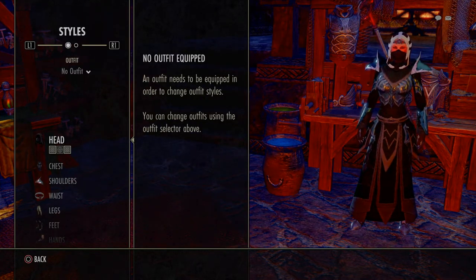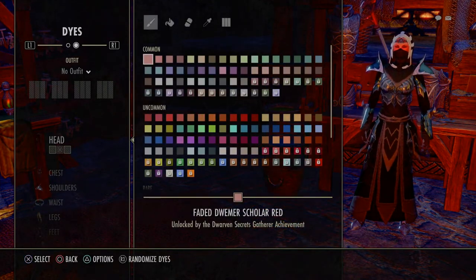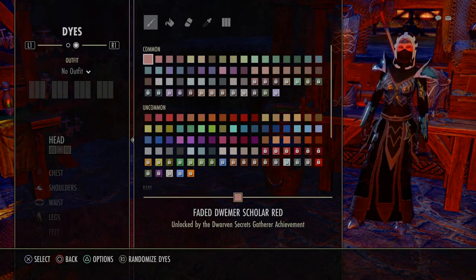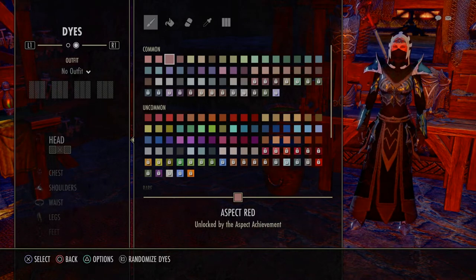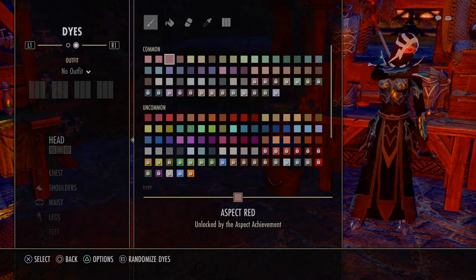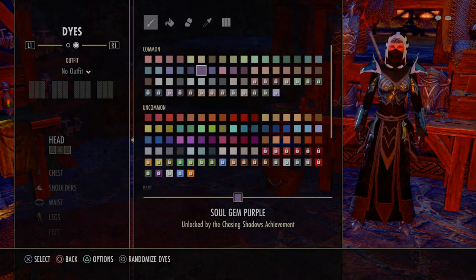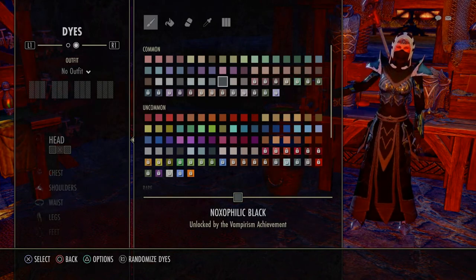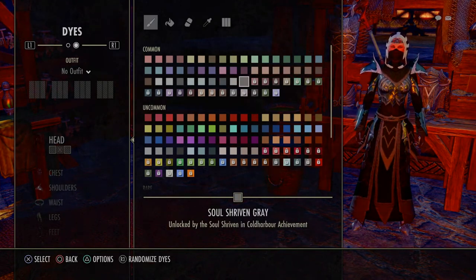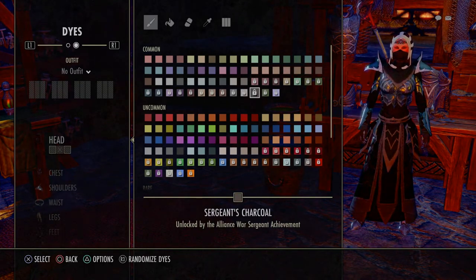I'm showing you here, this is her actual gear — my character's gear that she is wearing. I have a costume on over that, so you don't ever see the gear, and that's what costumes do in case you are curious. Here you can see Dolman Deep Blue, unlocked by the anchor achievement — basically that's doing so many dolmens. The Soul Shriven and Cold Harbor achievement is basically making it to Cold Harbor.